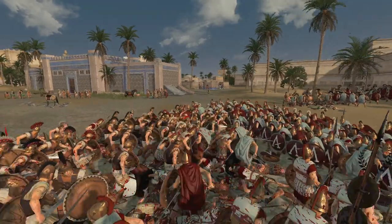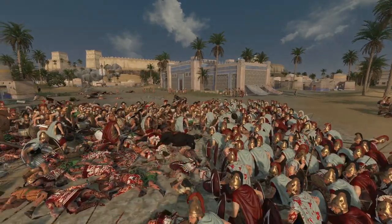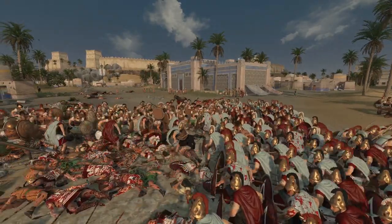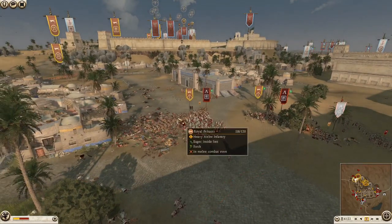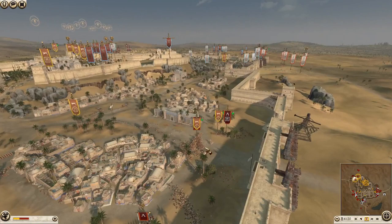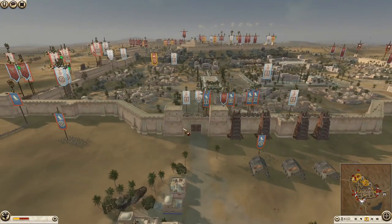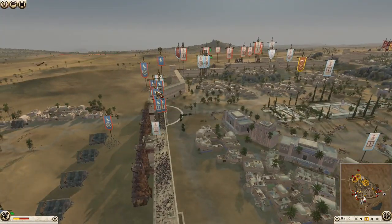We've got royal Spartans in now against royal peltas - the battle of the royals, a royal rumble one may say. I'd say the Spartans will win this just on numbers - also they can flank around if they really desperately wanted to, there's a gap right between these two units. Anyway, let's have a look - Egypt's got his pikes on the wall.